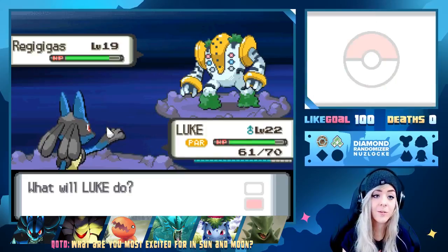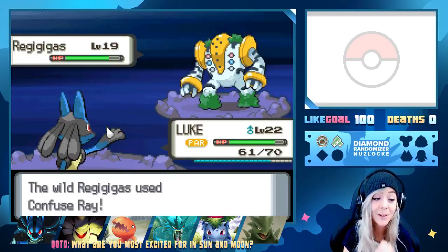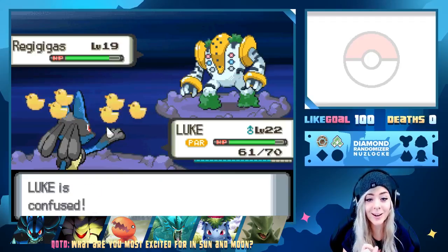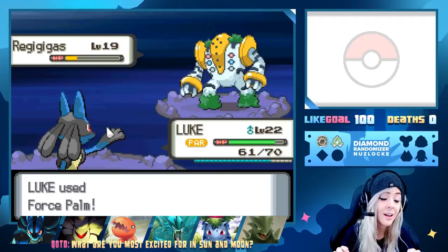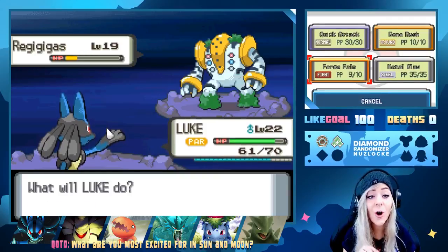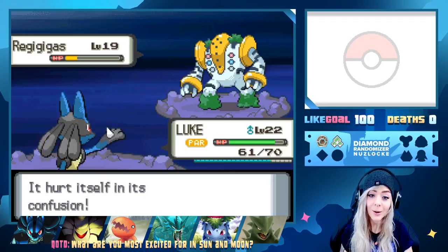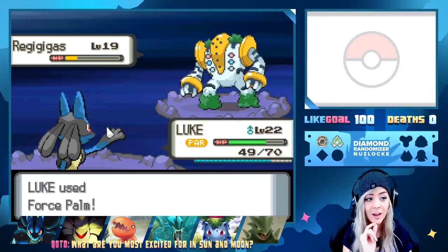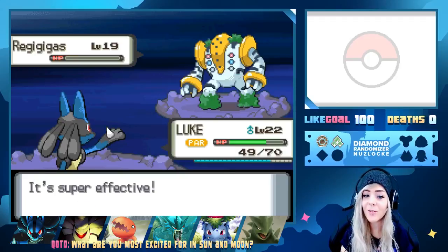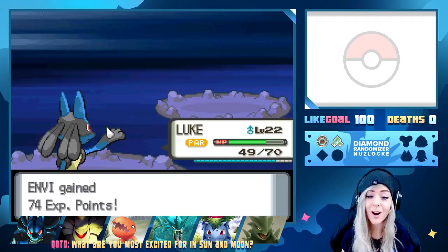Slow Start's gone — okay we have to Force Palm this thing! I'm so stupid, I switched to Madara without thinking. We resist everything and have Intimidate off. Force Palm — please don't get fully paralyzed or confused. Luke coming through — kill this Regigigas, please. It doesn't even kill! This thing is so bulky. Breakthrough! We get the Force Palm off — awesome, this Regigigas is going down! We could have gotten a Regigigas — not that I really would have wanted it, but that's kind of wild.